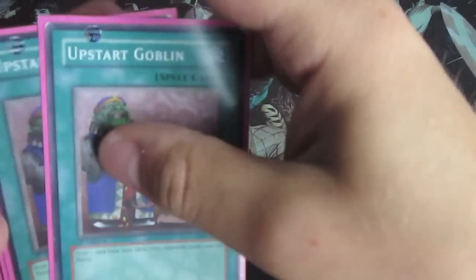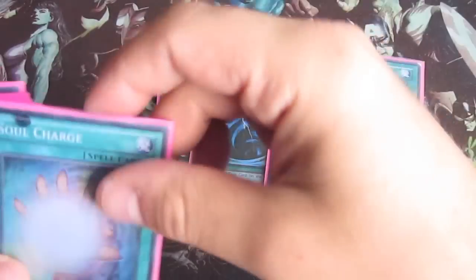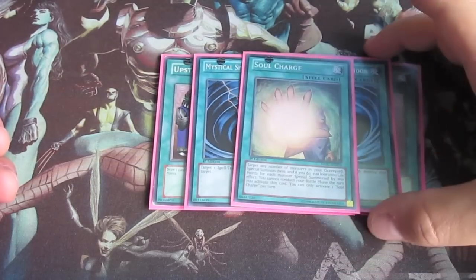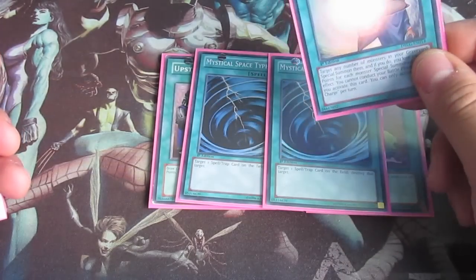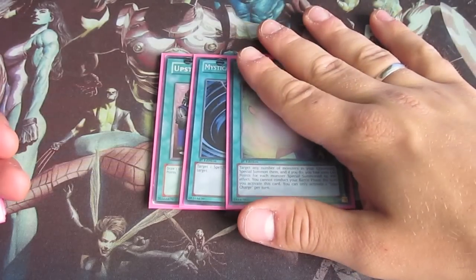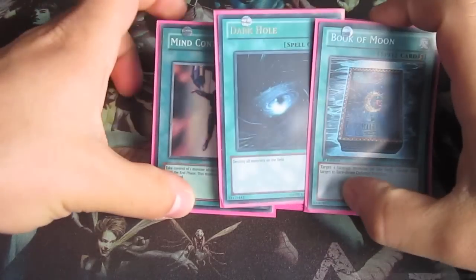Now for your spells: triple Upstart Goblin, two MST, and just one Soul Charge because Soul Charge is good in the deck - if you haven't won and you draw this card, then you win. You have one Mind Control, one Dark Hole, and one Book of Moon to round off your spells. I think these are nine.